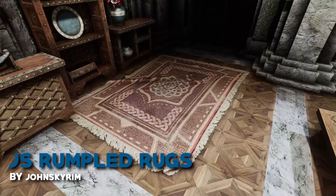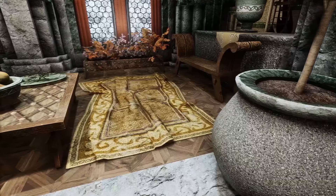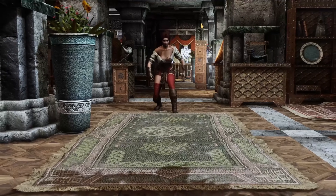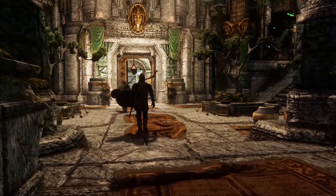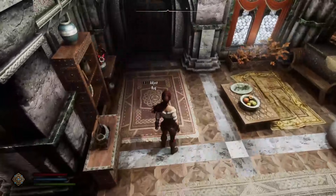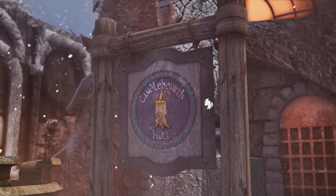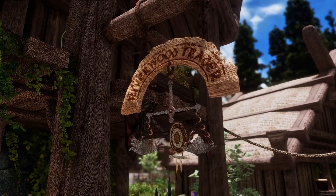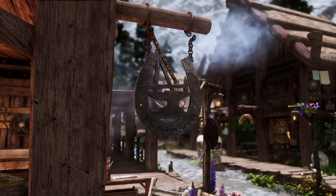JS Rumpled Rugs adds over 50 new variants of rug meshes that are a mess. In Skyrim it makes sense to have such a mess because of how many people just walk on these carpets. The mod also has a feature to fix them, which is a very nice detail. Blowing in the Wind is yet another simple mod that adds a wind effect to signs around towns and villages — a very small detail that adds so much needed atmosphere.